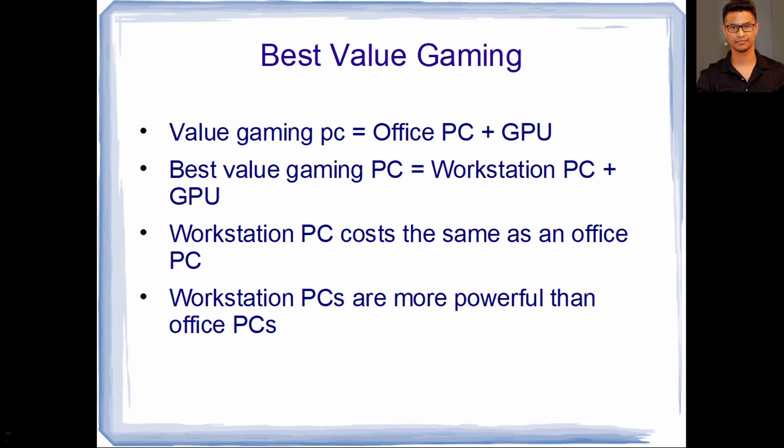Whenever you try to build a gaming computer on a budget, the best way to do it — the best formula — is to just get an office PC and slap a GPU in there. But what if there's a better way? The better way is to instead of getting an office computer, get a workstation computer like this Dell T5810 here.